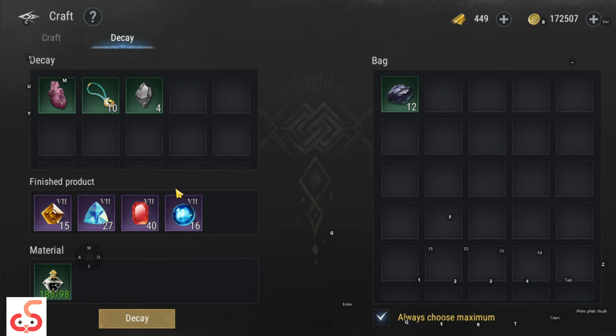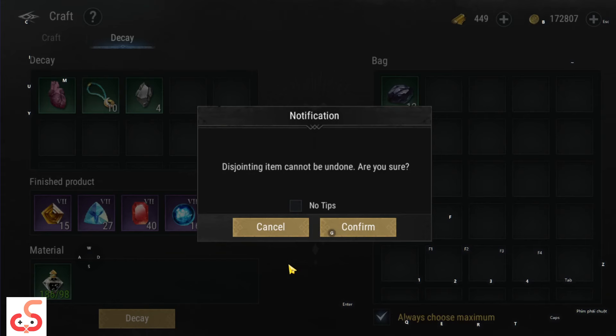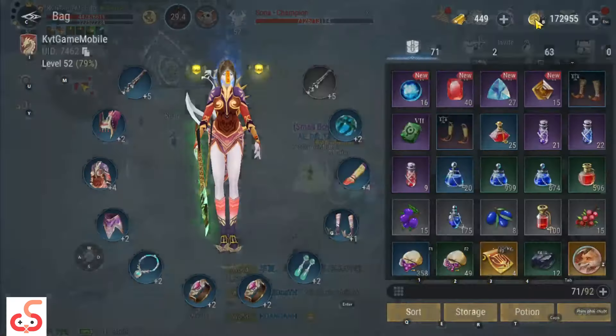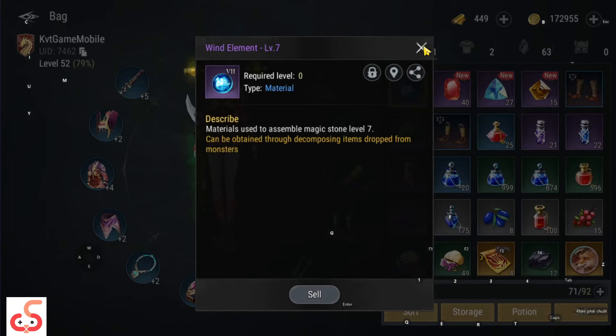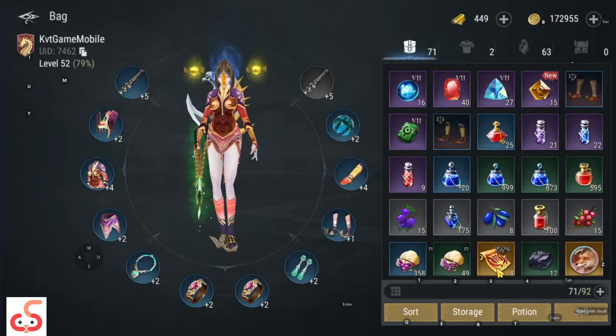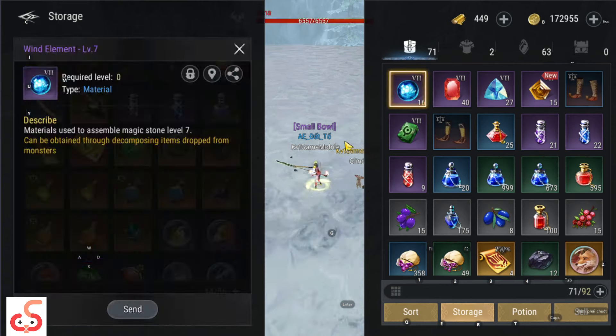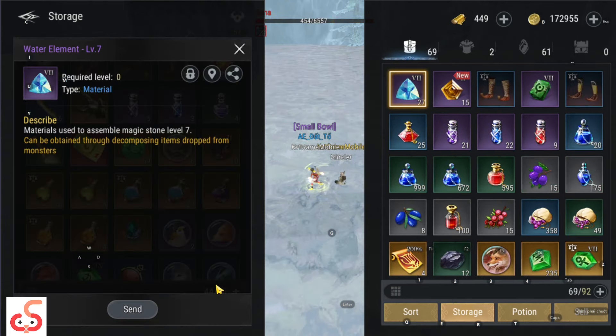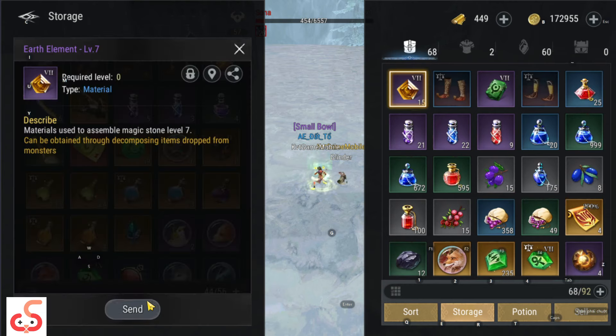Mình sẽ tách thử cho anh em xem - dùng Decay. Mình đã lấy được nguyên liệu khoáng. Cái này anh em không giao dịch được vì nó không hiển thị lên chợ giao thương. Anh em tích lũy vào đây, tích thật nhiều vào. Khi anh em có đủ nguyên liệu khoáng thì bây giờ mình sẽ lấy ra để xem có viên đá nào mình ép được hay không.